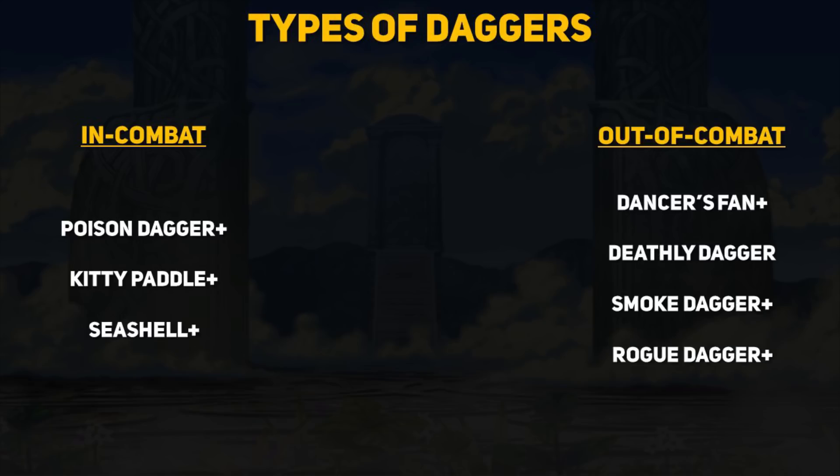The second group is out-of-combat daggers — they have effects that occur after combat takes place. The dancer's fan heals nearby allies, the deathly dagger deals extra non-lethal damage, the smoke dagger applies a huge debuff to all stats, and the rogue dagger steals stats then buffs up the user and the team. These weapons also apply a standard debuff but their abilities have no effect on the outcome of the battle that just occurred.